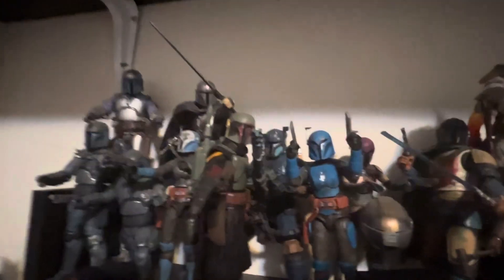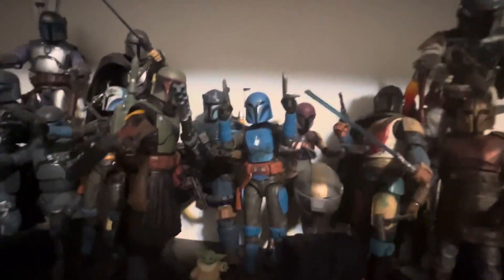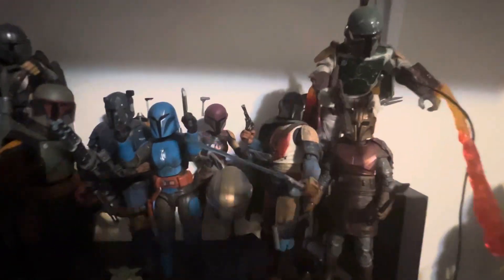You got Mando up there with the Darksaber. You got Boba Fett here. Pal Vizsla with his chain gun. And there's another character — I forgot her name — but she was with Bo-Katan. Sabine — love her, she's amazing too. The armor — like three different variants of Mando over here. He's hiding behind Boba Fett right there. Boba over here is amazing. I have him hovering.